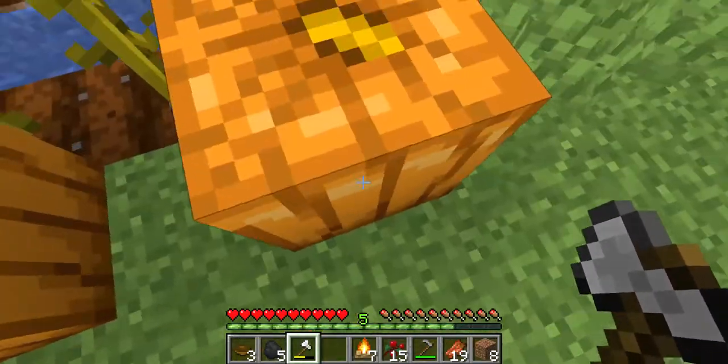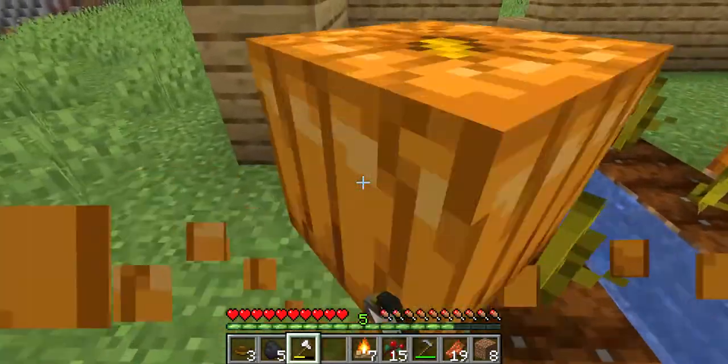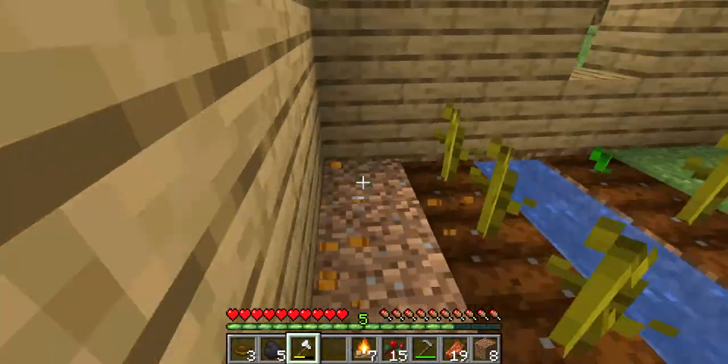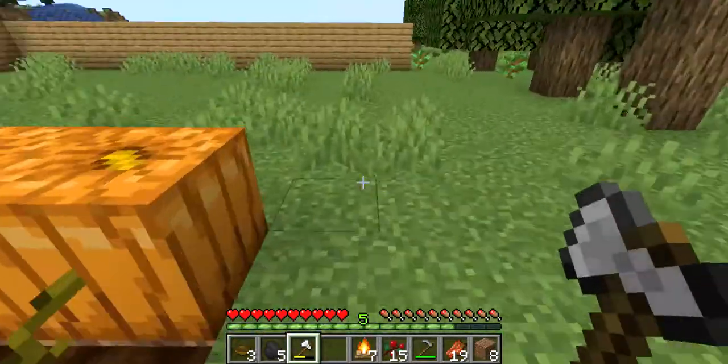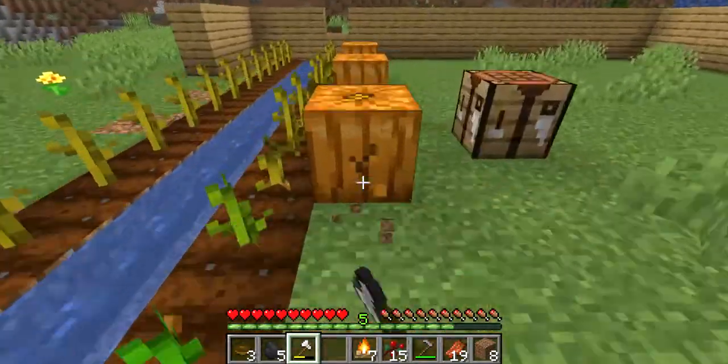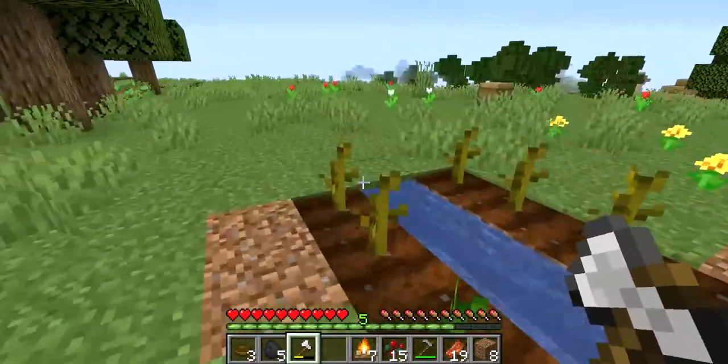I have made a killing on pumpkins, and they are very good for leveling up villagers. Because when you trade with them the first time, it takes six pumpkins. And then once they've warmed up to you, because you're a frequent trader and buyer, they decide that they can trade you for five pumpkins.